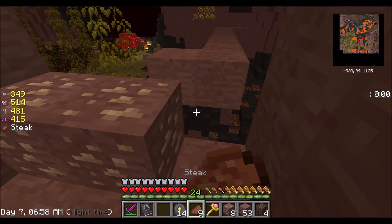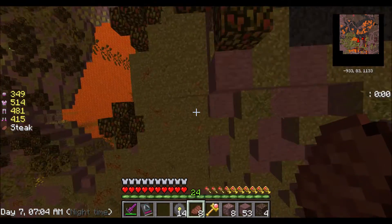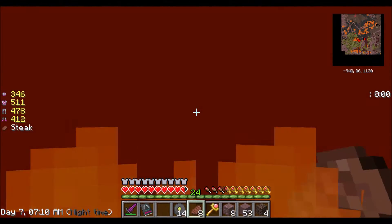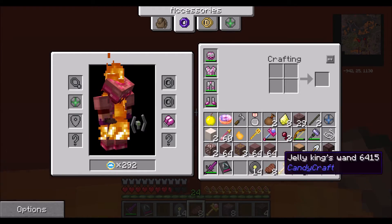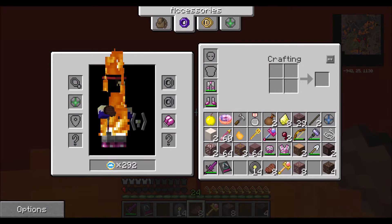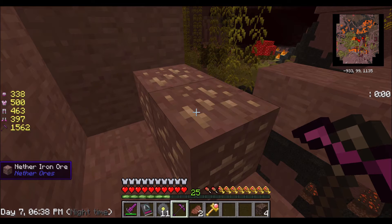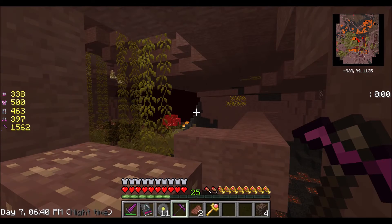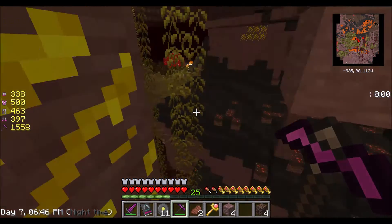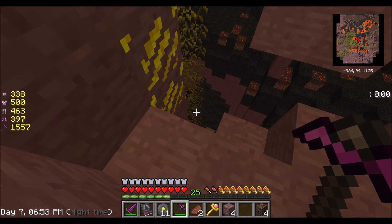Mistakes happen right here — I accidentally hold Shift and vein mine the entire area, and my pickaxe breaks. I basically rage quit right here because I went all this way. I eat a steak and just jump off into the lava. So that happened and I had to go back and get myself some more enchanted Gravitite. Right now I quit the recording and came back — I went to get some more Gravitite, mined some iron, and everything is going good again.